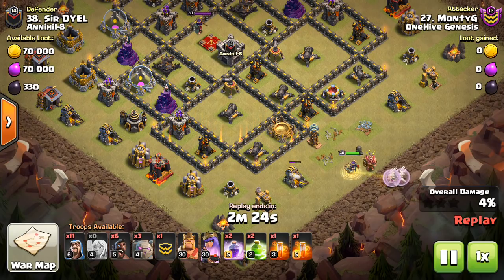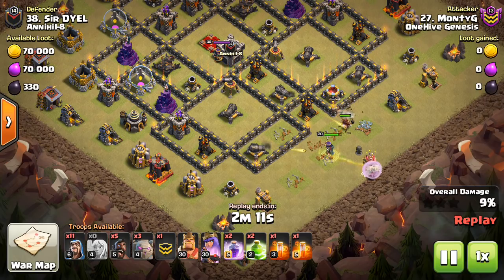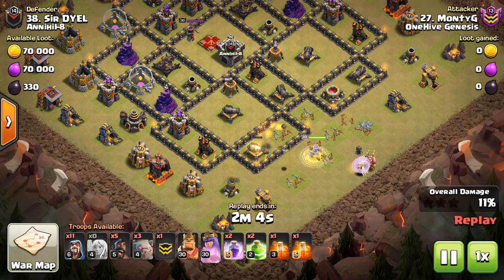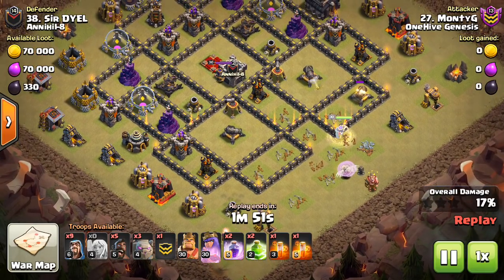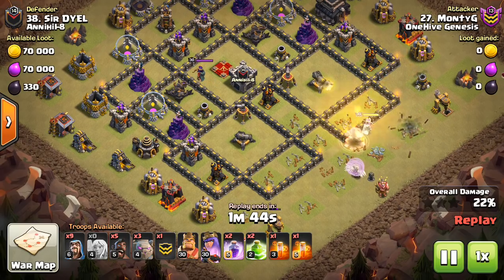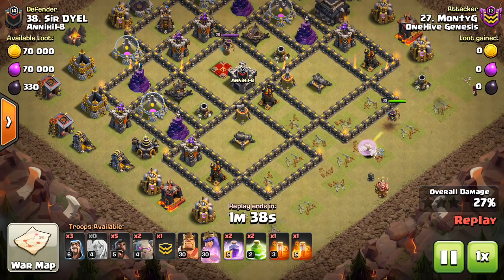A few barbs never hurt an attack — I'm a big fan of using small troops for little purposes like that. I would have done that personally because the queen versus the king, even with four healers on her side, doesn't always work out too well. Something to think about. The utility hogs here are going to be used for the CC lure — that's often what they're used for because it's safer and more reliable to take out the CC on the queen walk. Then you're also going to use them to take out those defenses towards the back end. You might be wondering why use hogs at all — just bring more wizards or an extra golem.